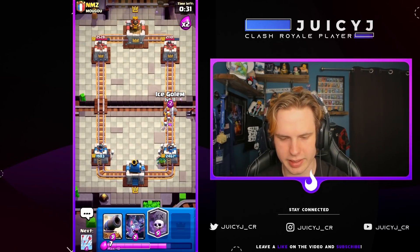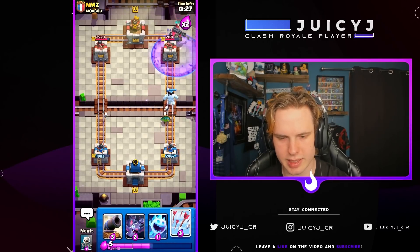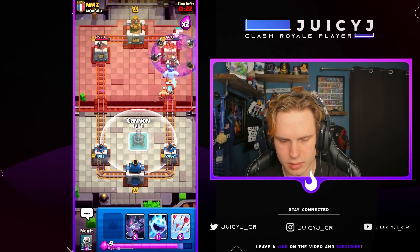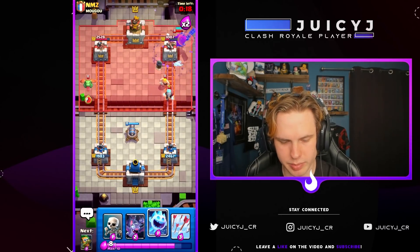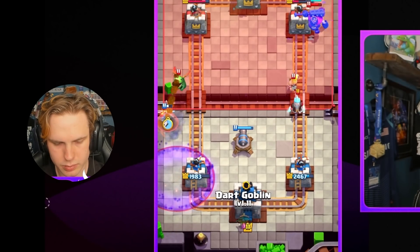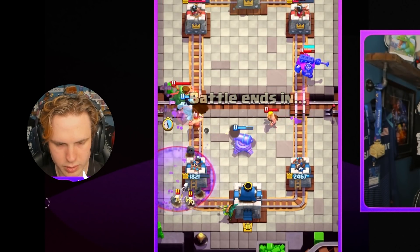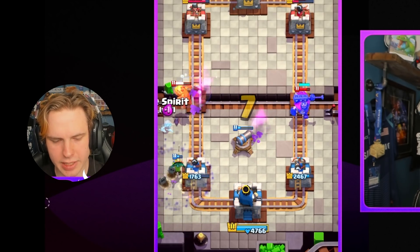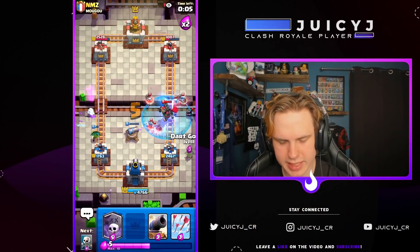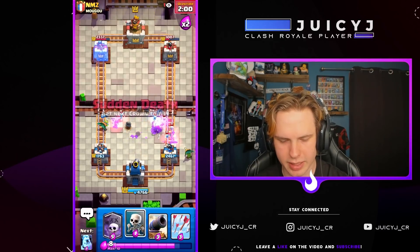He doesn't seem to know how to defend against them very well. Let's go with the ice golem graveyard like this this time because I don't think he wants the poison. Nice — we actually get so much damage, that's big. He actually activated our king tower! Let's get another dark goblin down, our king tower's activated, it's gonna help out so much. Look at the dark goblin in the opposite lane helping out as well.